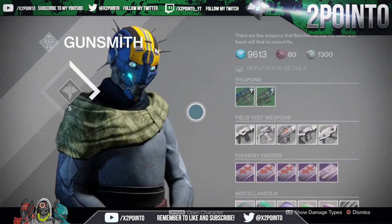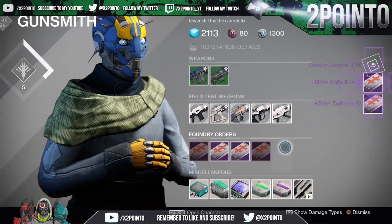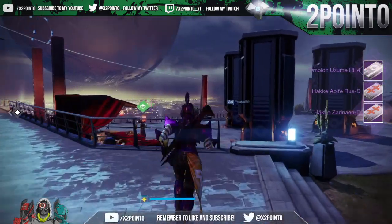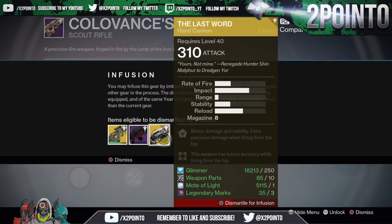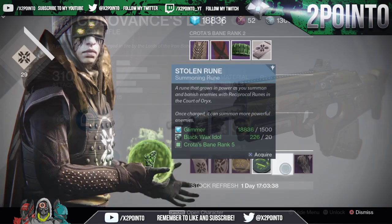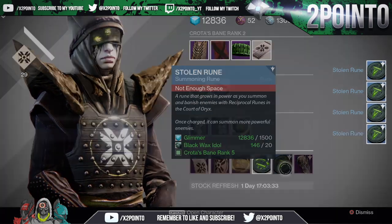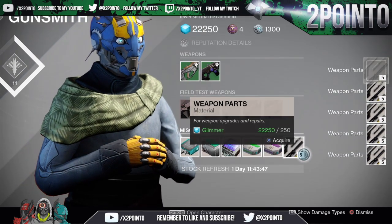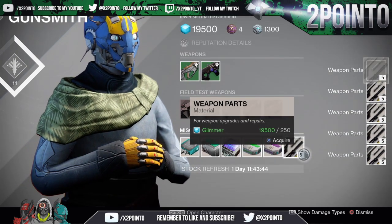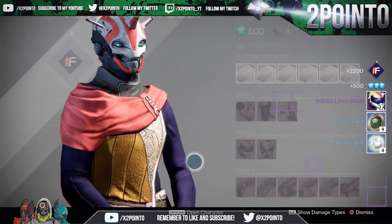Especially when Armsday rolls around, as I do buy nine packages from the Gunsmith — three on each character — and they cost two and a half thousand glimmer each, so that alone can take away almost a full stack of 25,000 glimmer. On top of this I use a lot of it throughout the week to level up gear, for infusion, and I spend a lot purchasing runes from Eris to use in the Court of Oryx.